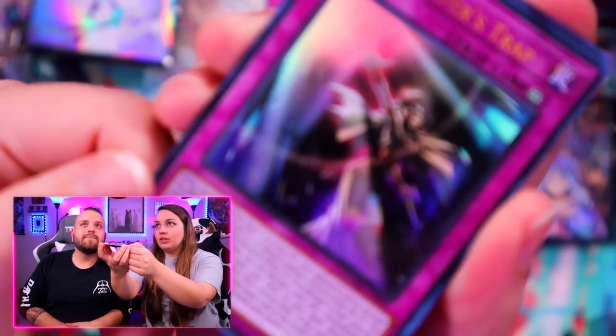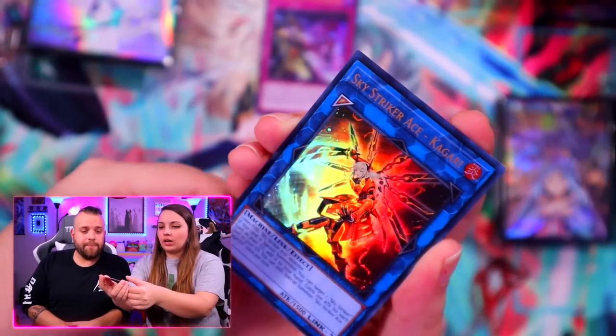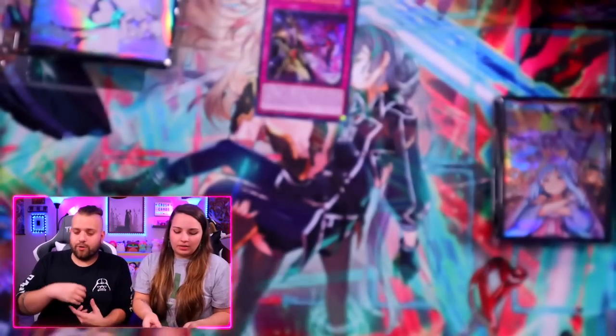Gravekeeper's Trap — that's an Ishizu card. Ishizu's on the card if you didn't figure that out. Foolish Return — great card. Kagari. And this guy.